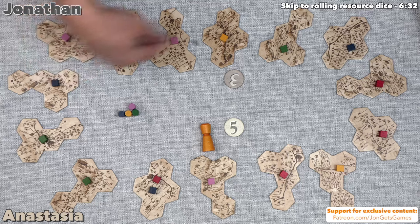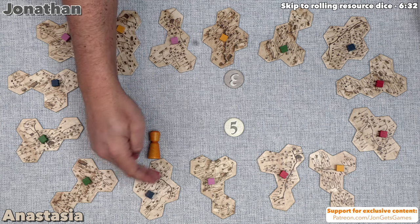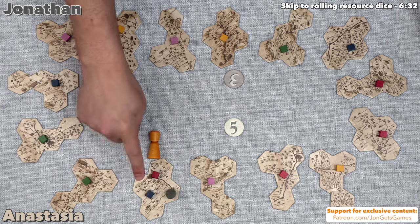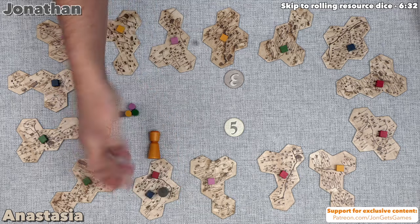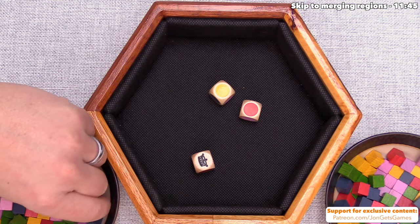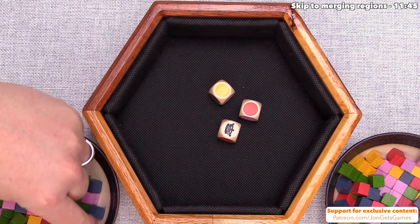Now the emperor has to move clockwise — one, two, or three times. I'm just going to move once. When the emperor lands here, I have a majority because red cubes are mine and blue cubes are nobody's — so I have more than you do, which means I can take one of my castles and put it right here. Later on, if the emperor arrives back here and you now have a majority, you swap your castle for mine. So it's not permanent. Then the last thing I do is roll the dice. I get a yellow, a red, and a wild — so I think I'm going to take a green.